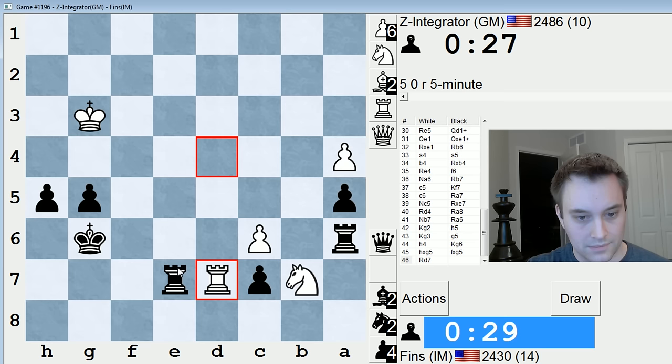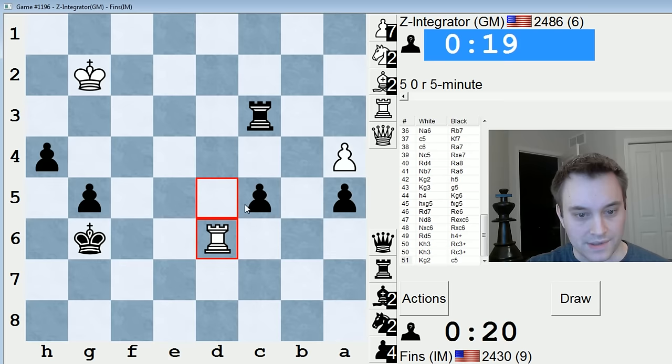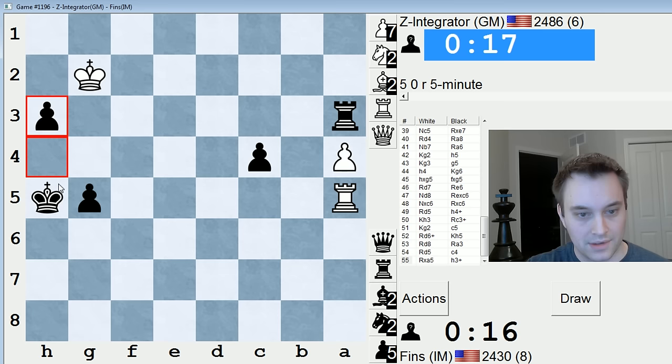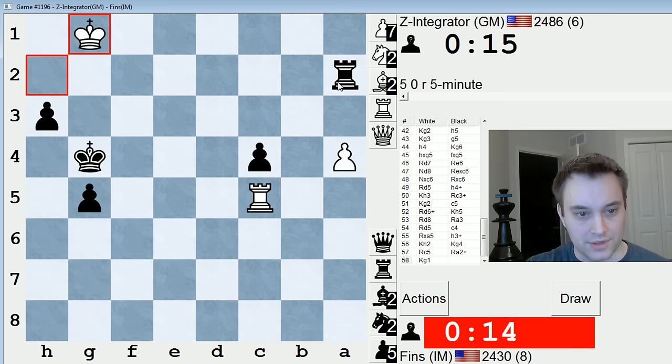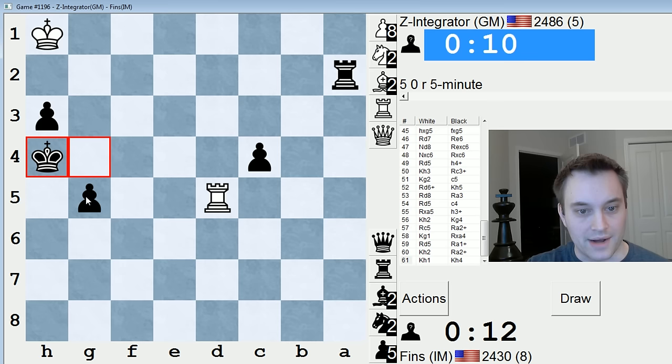I'm willing to let my king get a little open. I'm up three pawns in this endgame, so that should be pretty easily winning. Check — advance this guy. Check — come after that pawn. Check, pawn. Check. Check. Check. He's going to play it out evidently. If he checks, I have Kg3.